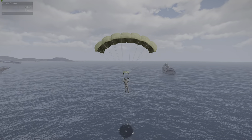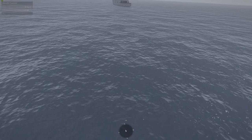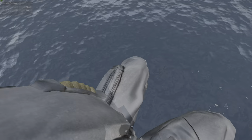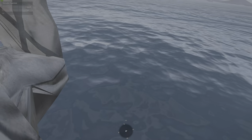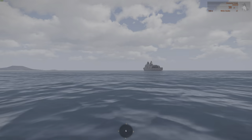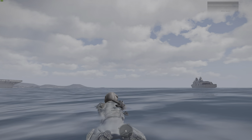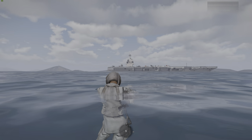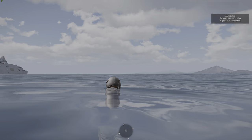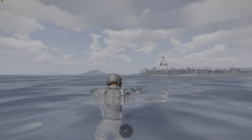The carrier deck system has three different methods of rescuing you if you fall off the deck. Within 150 meters of the carrier, you will automatically be repositioned back on the deck after a few seconds. If you are less than 600 meters from the carrier, they'll send out a boat to collect you.